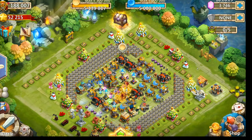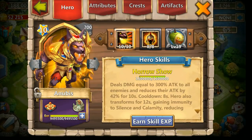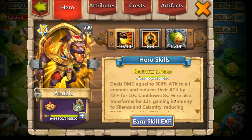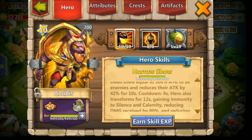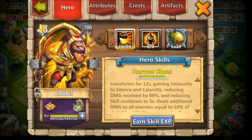Hey everyone, this is Woodzor here. I'm going to show you my new hero Anubis. He's a 10-star level 200, 10 of 10 skills, 8 of 8 war guards. His skill Horror Show deals 300 percent damage to every single enemy — troops or heroes. He's going to reduce their damage by 42 percent, and once he transforms, as you will see in the video, he's going to be a little bit taller and immune to silence and calamity, reducing damage by 80 percent.